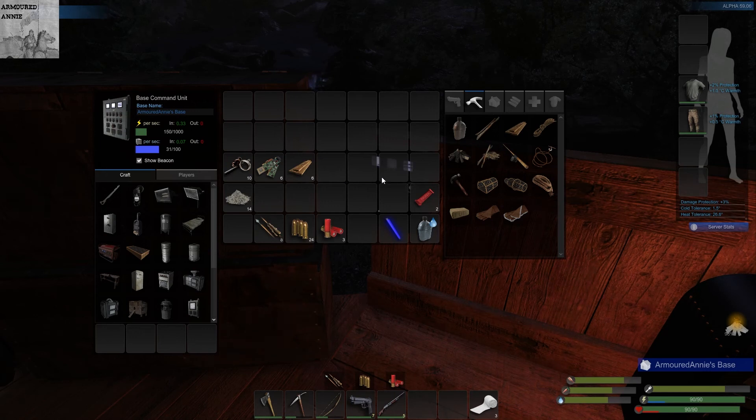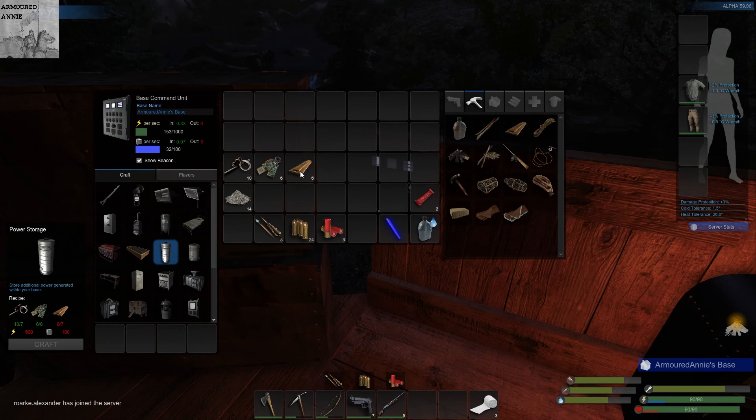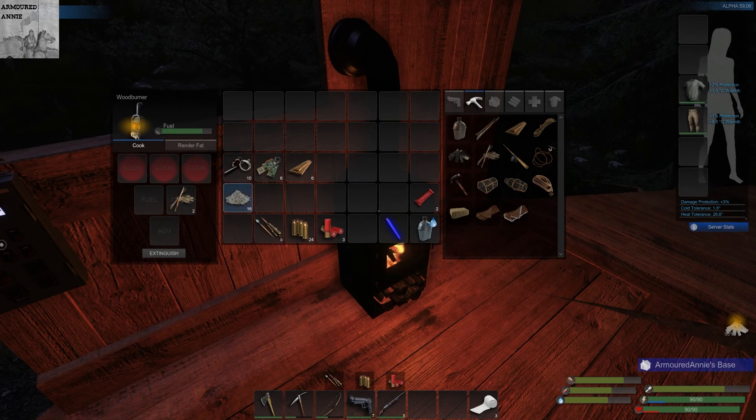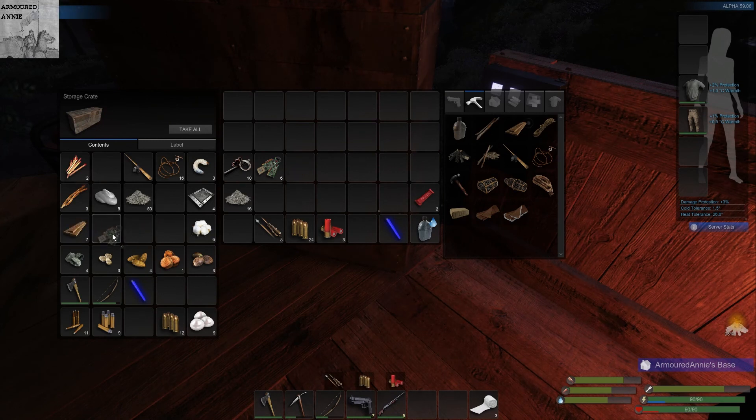I was clearly going to make something - oh, power storage there you go. Or it might be mass storage? I've got more things than I need: ten, six, six, ten, six, seven. I think I just didn't have enough planks made - okay, so that's clearly what I was planning on doing next. We got them all there, so let's put that lot in.